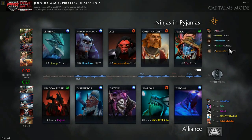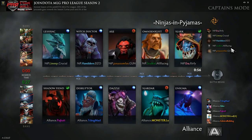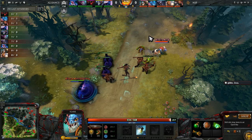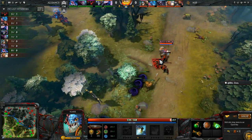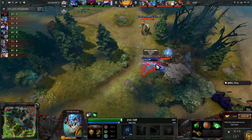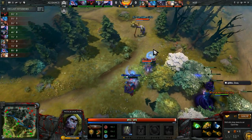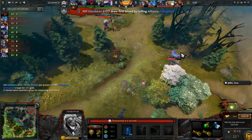Is this the first Slark we've seen all tournament? It's definitely the first Slark I've casted. I actually thought they were going to go for something more durable. Matt is actually going to be caught — they managed to land the pounce and with Hanskin there, the cask is out. They're able to right-click him down. It looks like First Blood being picked up by Hanskin.